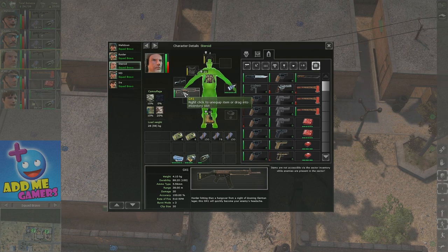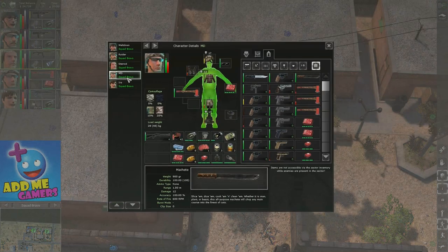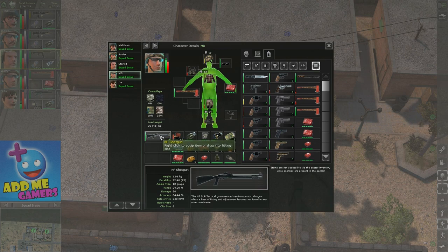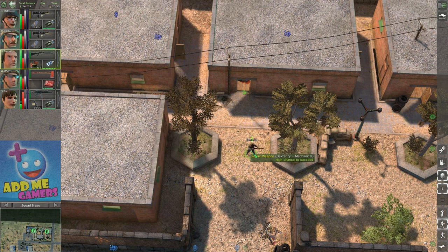For example, the durability here is 88.2 out of 100 — the durability is too high, so as you can see I can't even right-click it. Even if I select it manually and right-click, it says it can't do that. So let's find an item from somebody else that has very little durability damage. Here — 72.4 out of 75. So technically it should be able to use the oil for this. Yes, as you can see, the repair item came up.